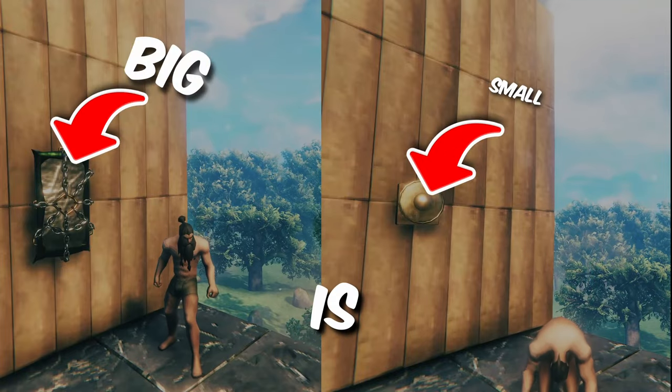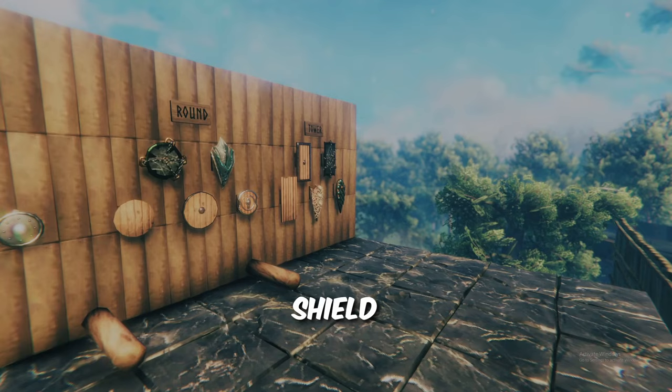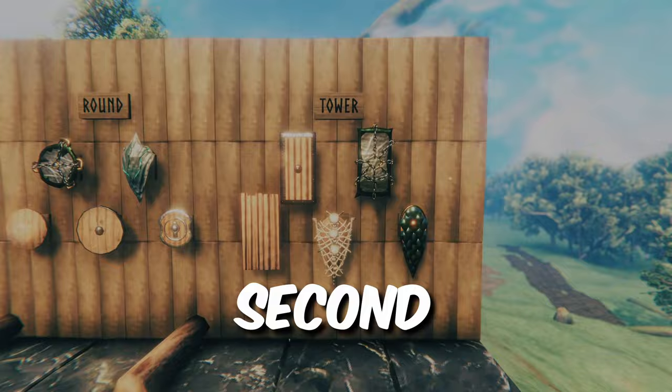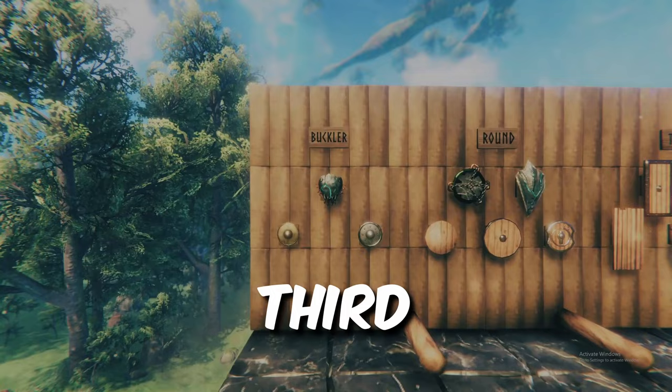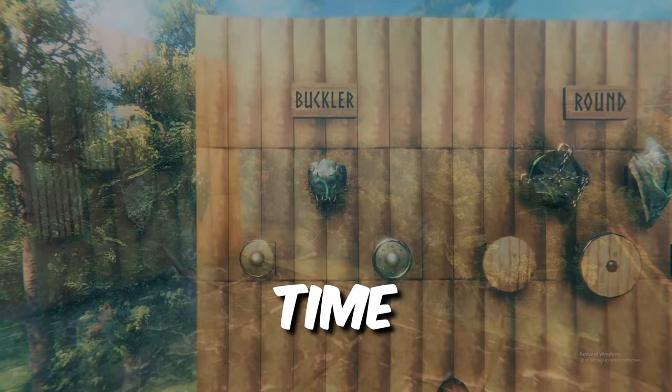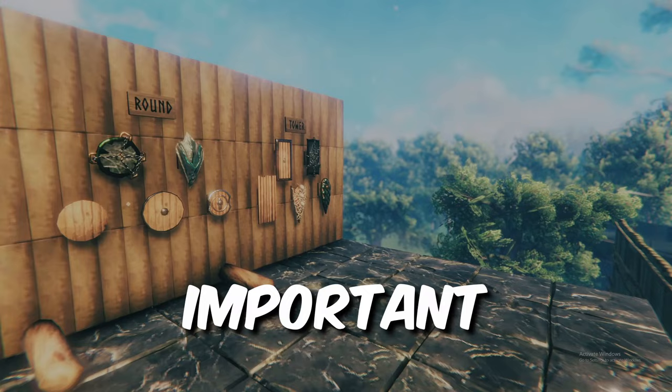Bigger is better. Fortunately for you and me, this is not the case when choosing your shield in Valheim. There are three types to choose from: first, big in tower shields; second, medium in round shields; and third, small in buckler shields. I will detail the differences in each of these and explain to you why size is not as important as you think, at least when choosing your shield.